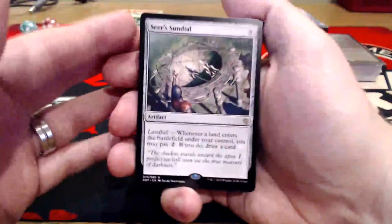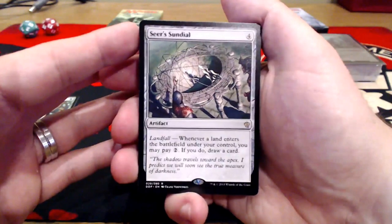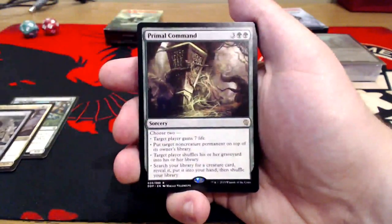Seer's Sundial — four uncolored artifact. It has Landfall: whenever a land enters the battlefield under your control, you may pay two. If you do, draw a card. Nothing super great there, I don't feel like.